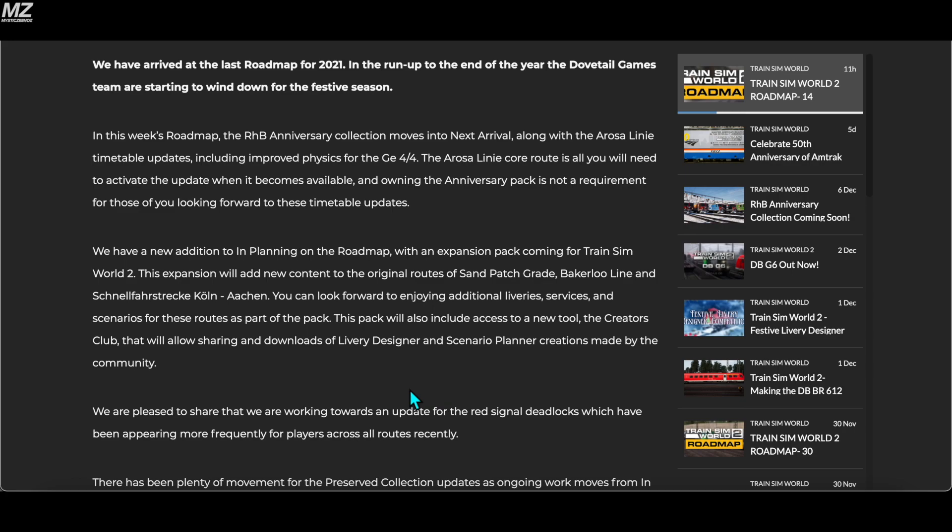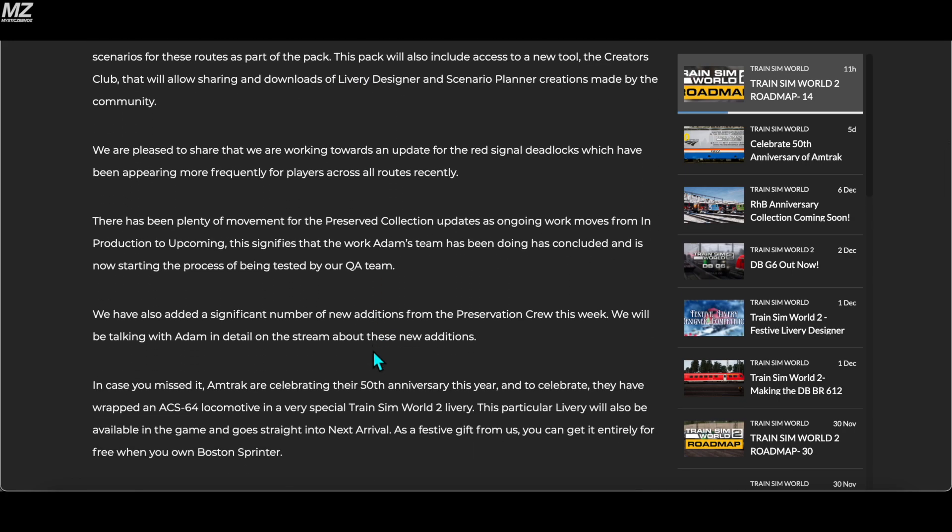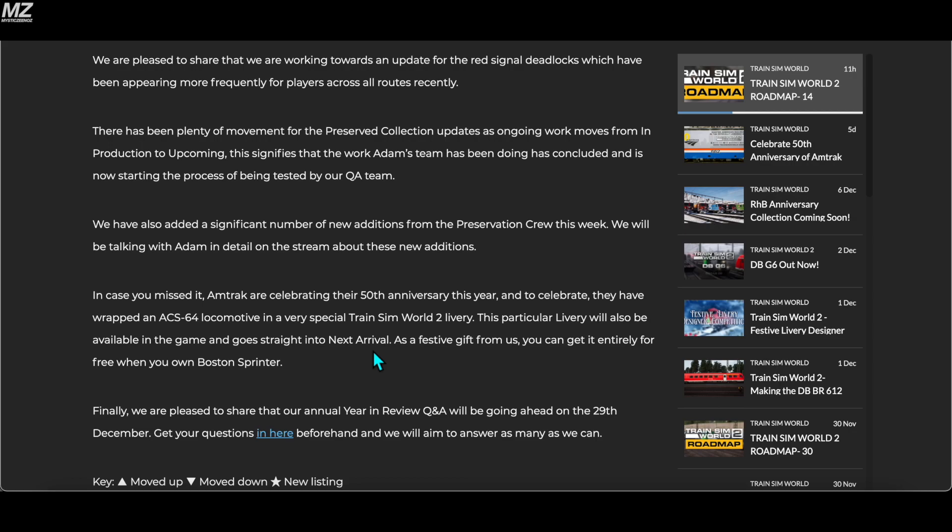Not sure what they would do for Sand Patch Grade and Köln–Aachen, but I'd definitely like to see what new services they add for the Bakerloo line. This pack will also include access to a new tool — the Creators Club — that will allow sharing and downloading of Livery Designer and Scenario Planner creations made by the community. I mentioned sharing in my recent Livery Designer wishlist video, and I'm glad it's coming. It'll make it easier for creators to get their work out and will be a win-win for everybody.